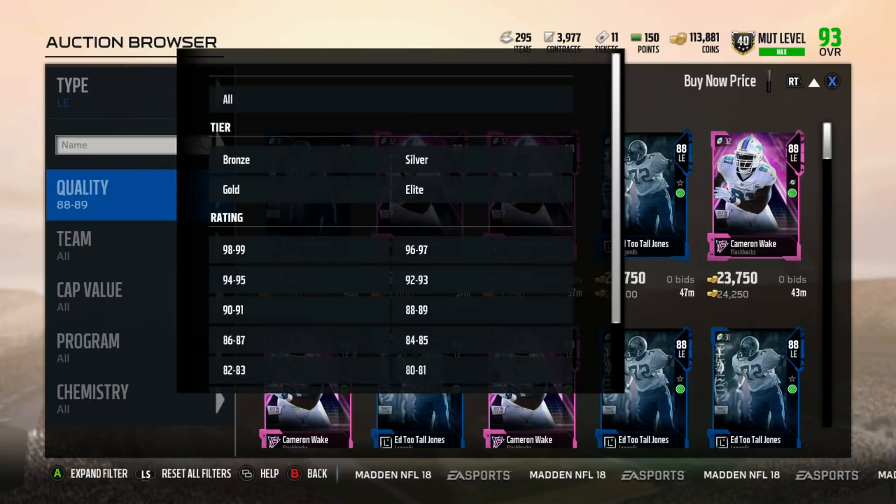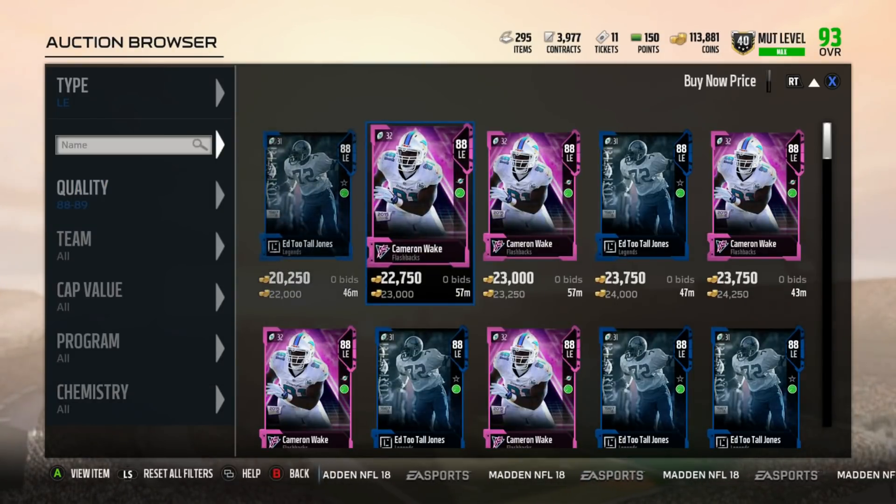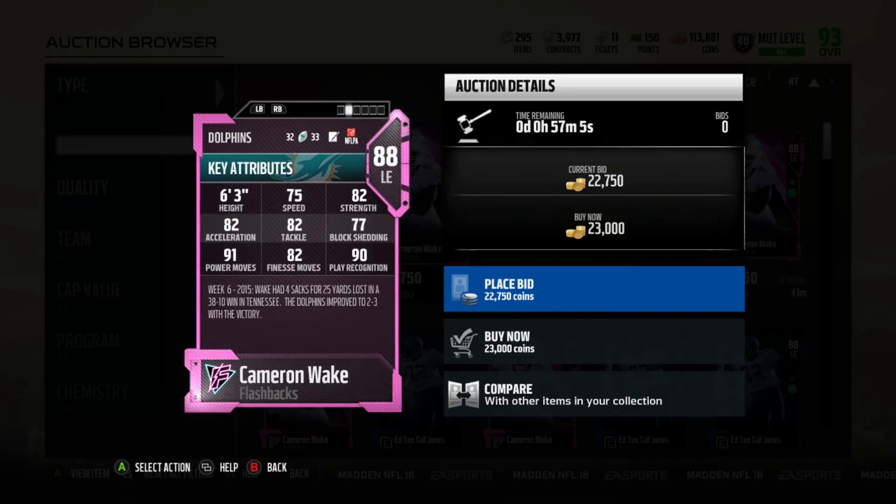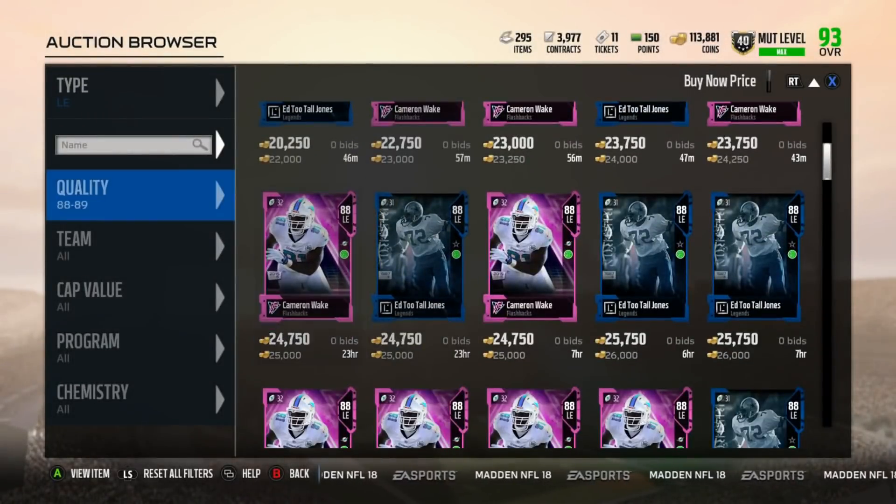Cameron Wake is an amazing, amazing budget 4-3 defensive end. He's only 20k, 75 speed, 82 strength, 82 tackle, 77 block shed, but that power to finesse ratio is disgusting. His play recognition is also very, very good. Definitely recommend going after him.